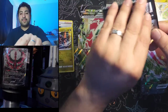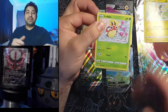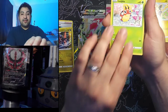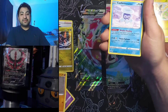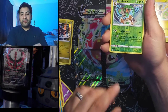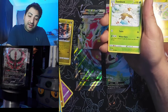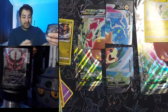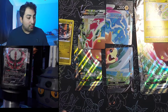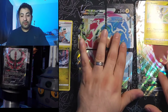Alright, Chilling Reign with Articuno on the front — last pack magic or another bust? We got Lady, Golett, Clobbopus, Castform, Passimian, reverse Rillaboom to go with the V I pulled on my Instagram, and a Sawsbuck non-holo for the rare. There's the code. Hopefully you all had way better luck than me on those codes — did not get a single pull from any of those boxes or the tin.